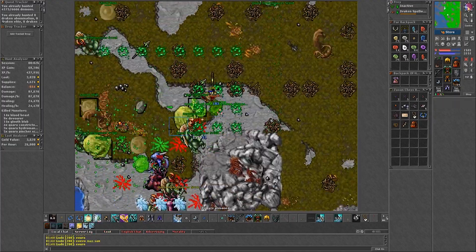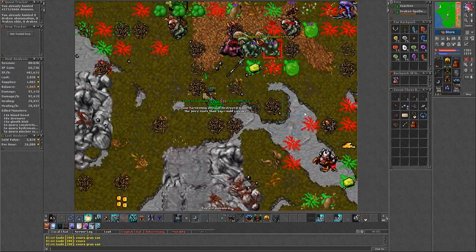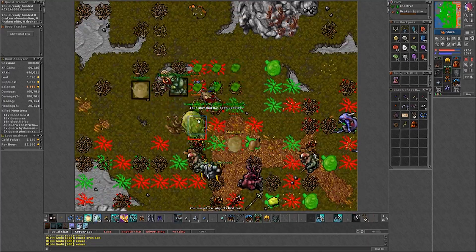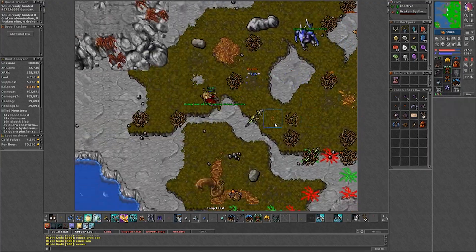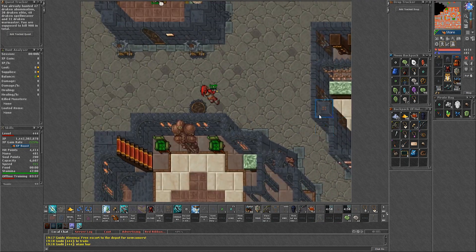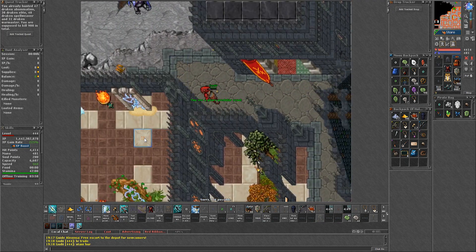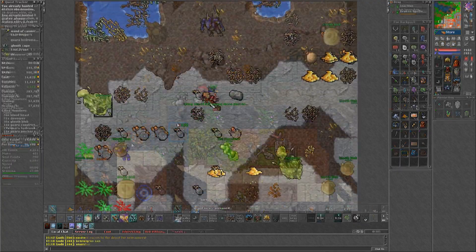I couldn't find a confirmed answer as to how this raid starts. Most people seem to agree that it is random, and others believe it has something to do with picking routes or delivering them. A quick way to see if there are quaras is by the northwest of the city — just stand around this spot and wait a bit to see if a quara walks into your screen downstairs. If no quara shows up, then it's not activated.